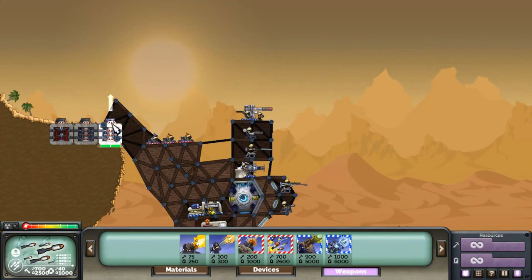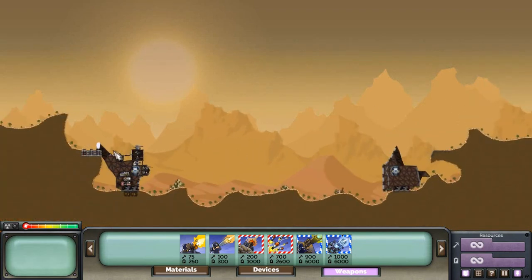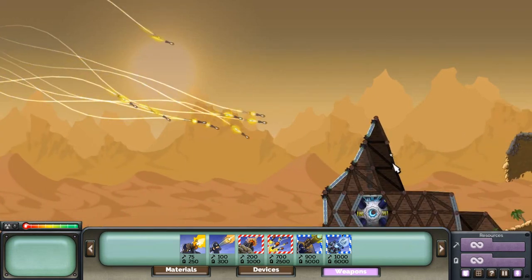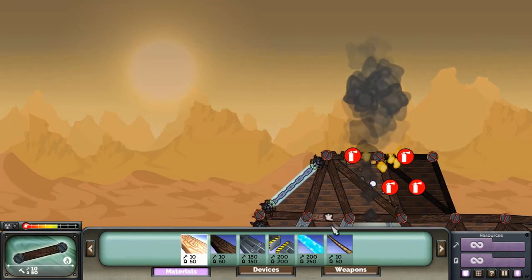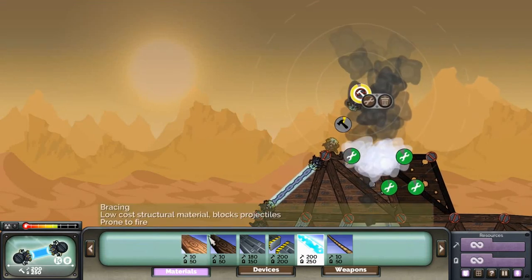If you played the tutorial you also know this, but in case you haven't, I'll just show you the effect before explaining. Shields stand no chance whatsoever against swarm missiles.